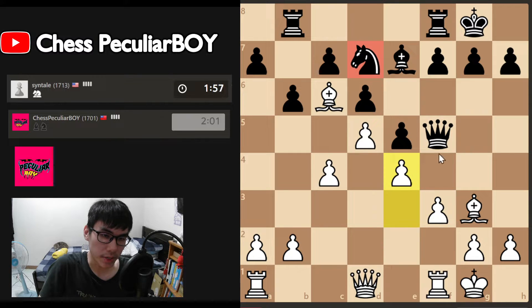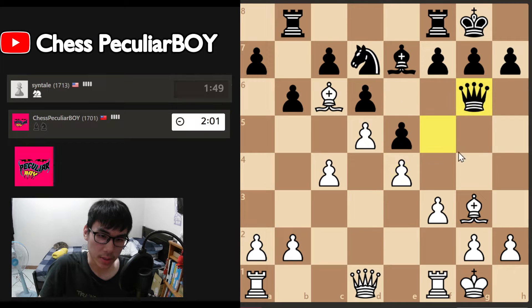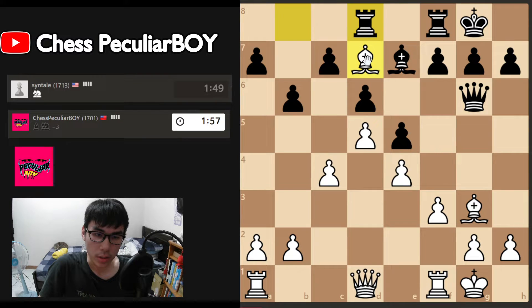This is good for me because the knight can't move, the queen has to move, and we just win the knight. The queen has to stay on this diagonal to protect the knight. Now the queen is gone so we can just take the knight for free. This is good and we go here to attack the queen.